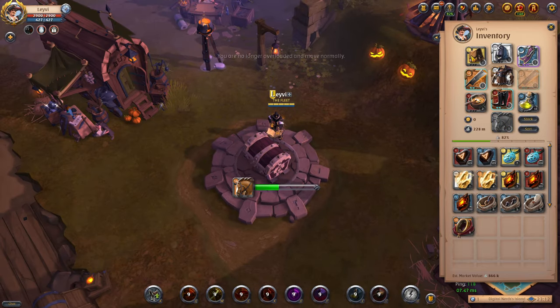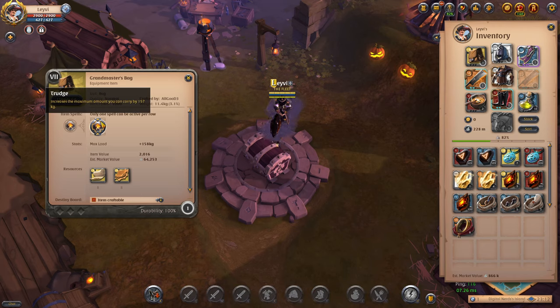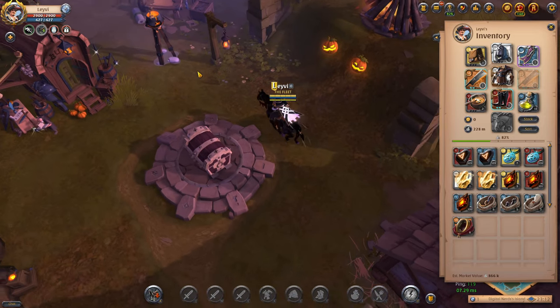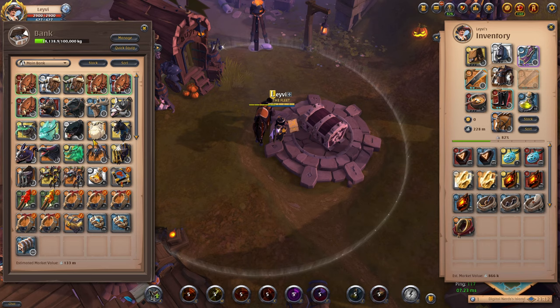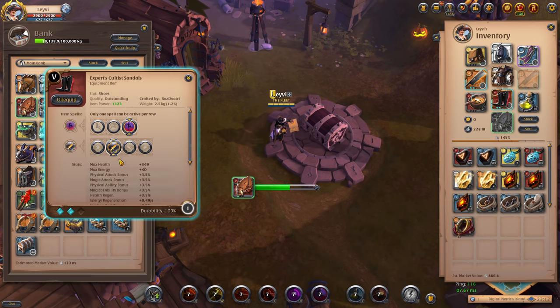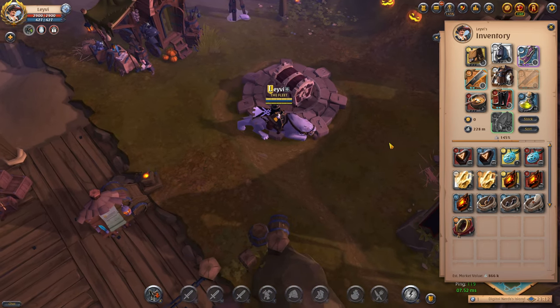If you take the Riding Horse over the Swift Claw, you will have to spend less time travelling back and forth. You need to delete fewer items because you would otherwise become overweight, and in general make much more profit and progress per hour. On that note, any of the boots in the game also have the Courier passive, so if you ever need extra weight on the spot you can always swap to those as well.